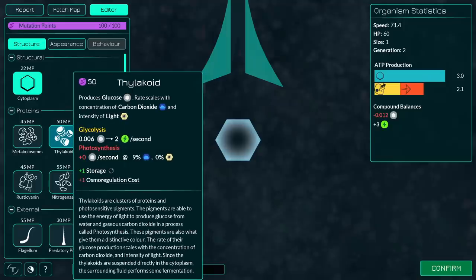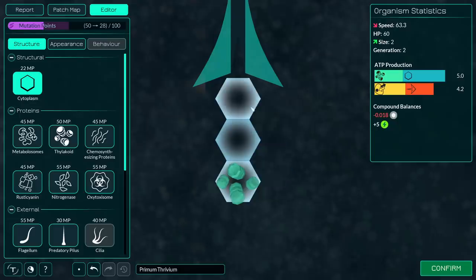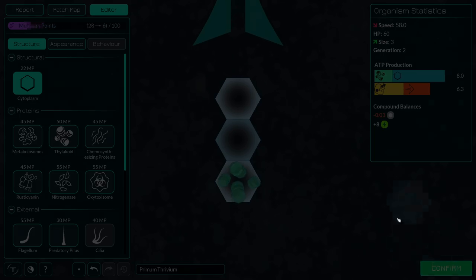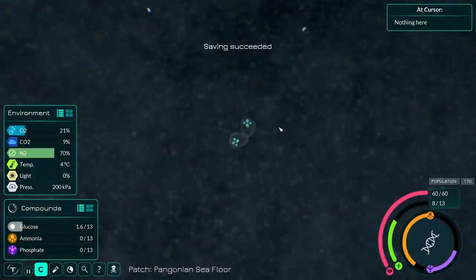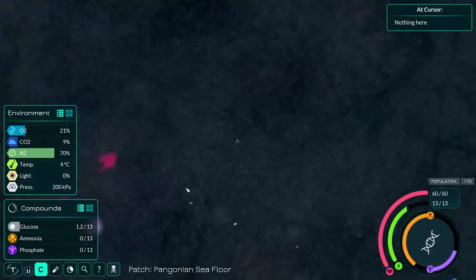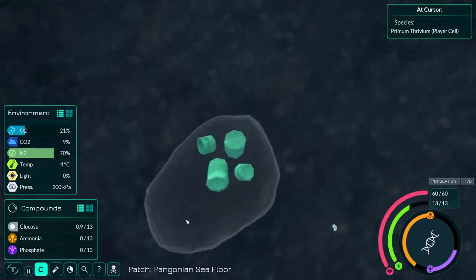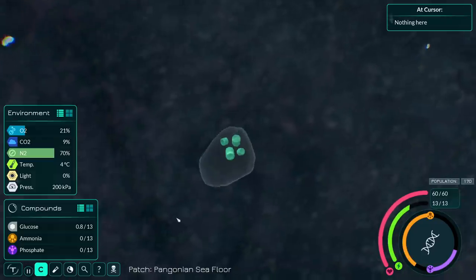Sunlight is going to feed us thanks to thylakoids. Last time I didn't realize how badly they needed sunlight, so I'm going to put one of those here, and then maybe also give myself just a little more mass. That is going to slow me down, but I need a little bit of girth. The more surface area this thing has, the more spikes we can fit on it — and spikes are very important to evolution.